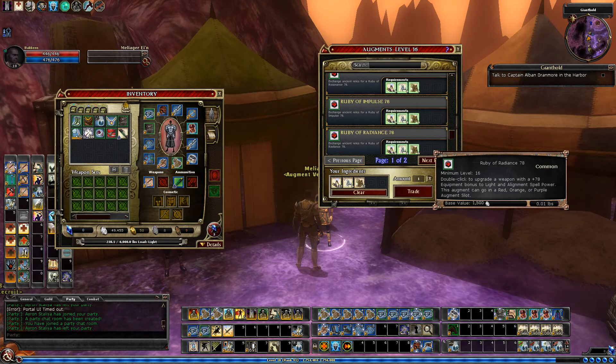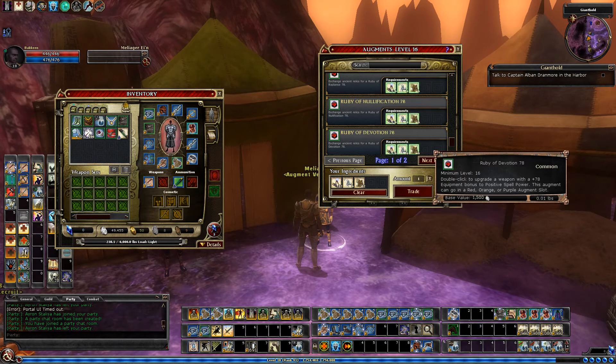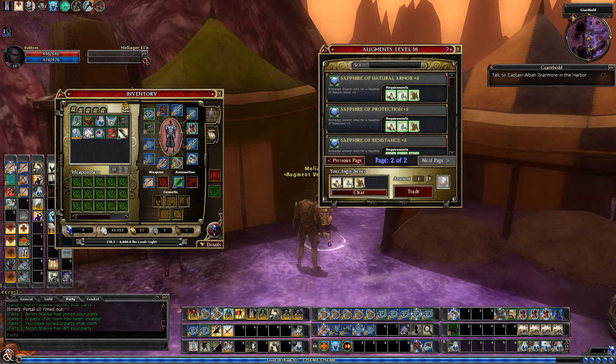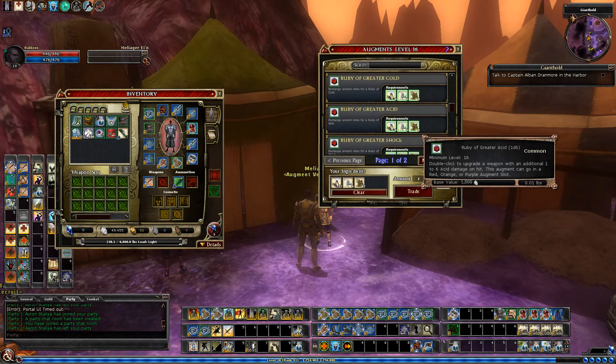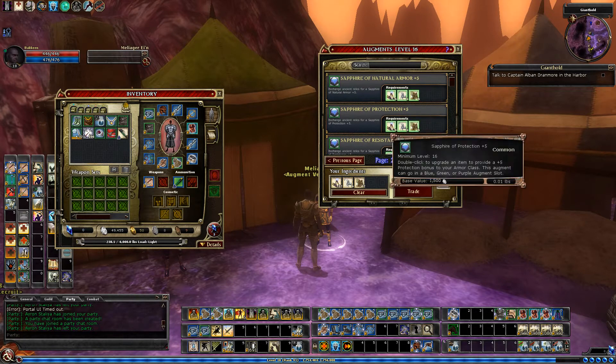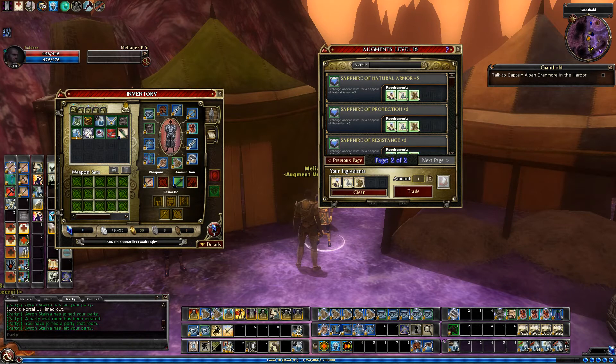A little more spell power — 78 for the devotion. And then 1d6 for the damage. Your stats and natural armor protection are also available here.